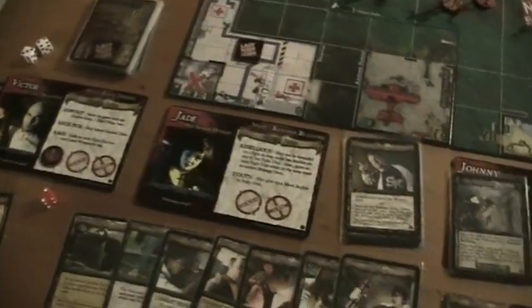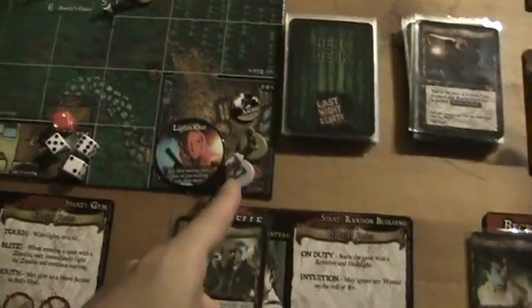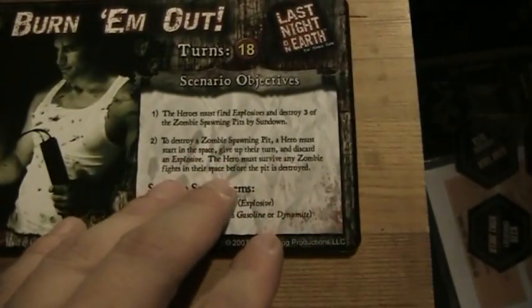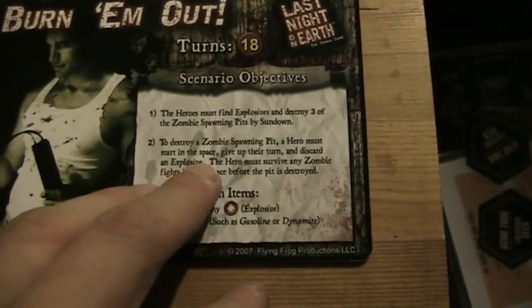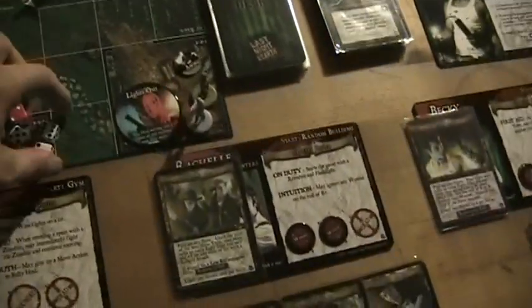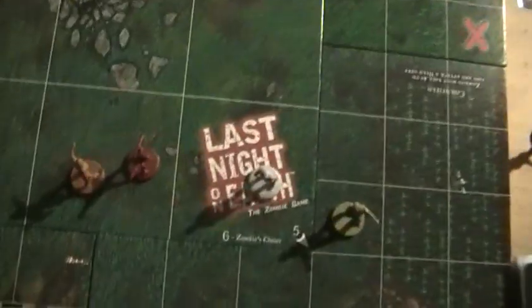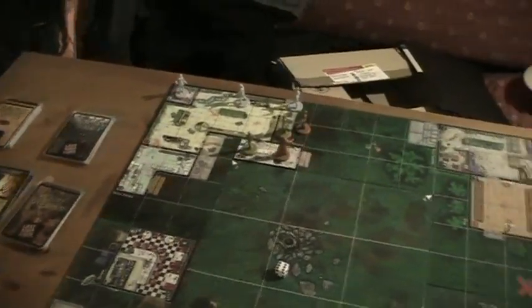Now it's the hero's turn. She simply stays here and tries to destroy that pit: hero must start in the space, give up their turn, and discard an explosive. So she discards the gasoline — that's an explosive item — and she can't do anything further. Then it's Jade — she's got a six, but because she's outside it's only five. One, two, three, four — so she can now, or in the next turn, try to destroy this spawning pit.